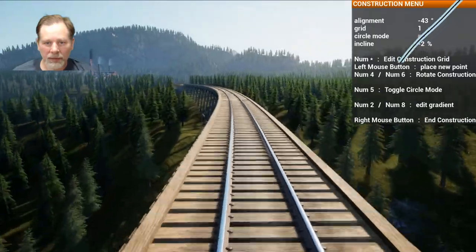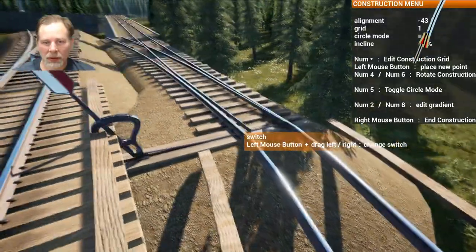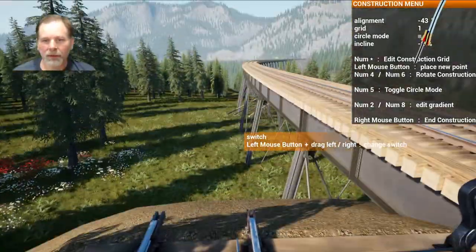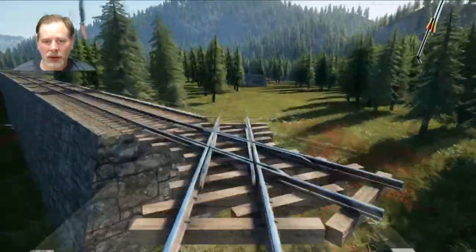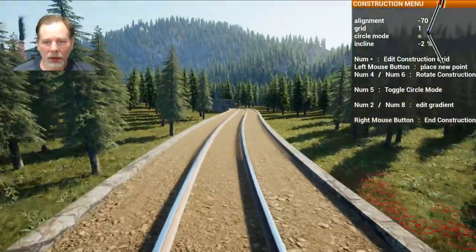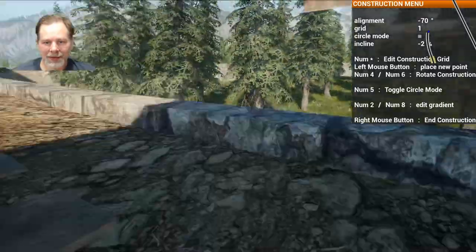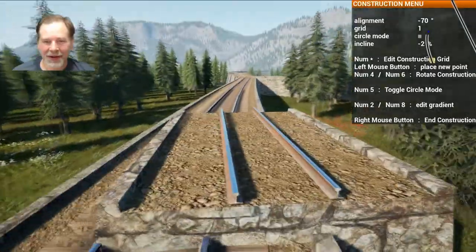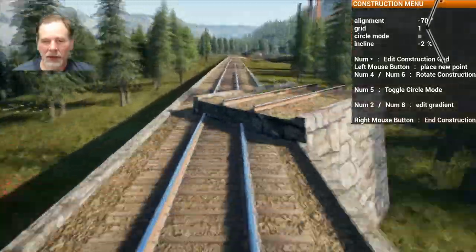And then we're going to come down to here. And we're going to try to connect it to that. See it is lower. Is it not going to let me? It's not going to let me connect it. I'm going to have to put stuff underneath it. That's fine for right now. We're not going to worry about that. What we're going to do is we're going to reconnect this wall here with this down here. And then one more thing we need to do is we need to put a switch in here.